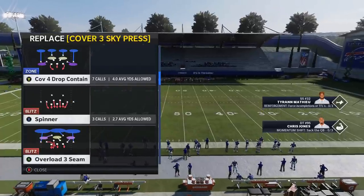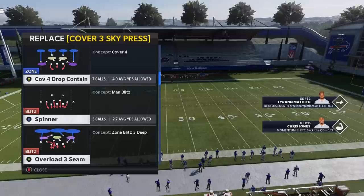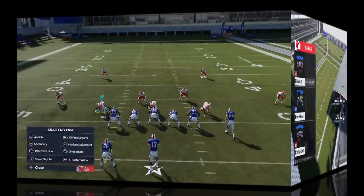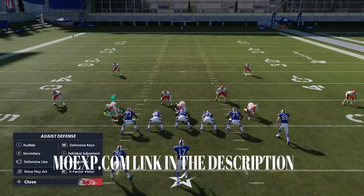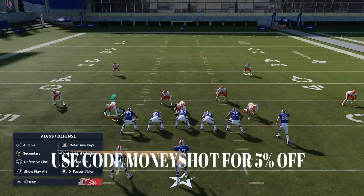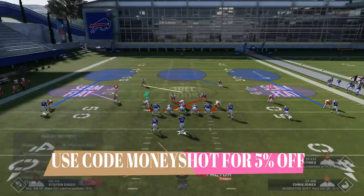The fourth option — I don't use this too much, but for people that like Cover Four, this is probably one of the best run defenses in the game. So the Cover Four Drop would definitely be one of them there. Now, before I get into the video, this video is brought to you by my coin sponsor at MMOXP.com. If you guys want to get your MUT team up, make sure you check them out. Link in the description below and use discount code MONEYSHOT to get 5% off your order.